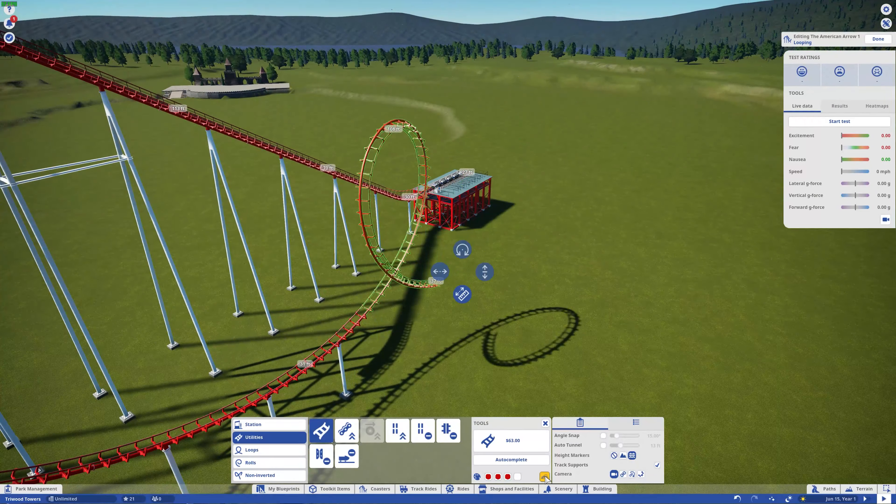To make sure the corkscrews were exactly where I wanted them, I planned this out in advance. I made an extra coaster with just the corkscrews themselves so I could place them where I wanted, confirm they looked good, and then work out the transition coming off the mid-course brake run so everything would flow down and connect properly. Obviously I can't connect one coaster to a second coaster, but it at least helped me figure out where I was going with it.